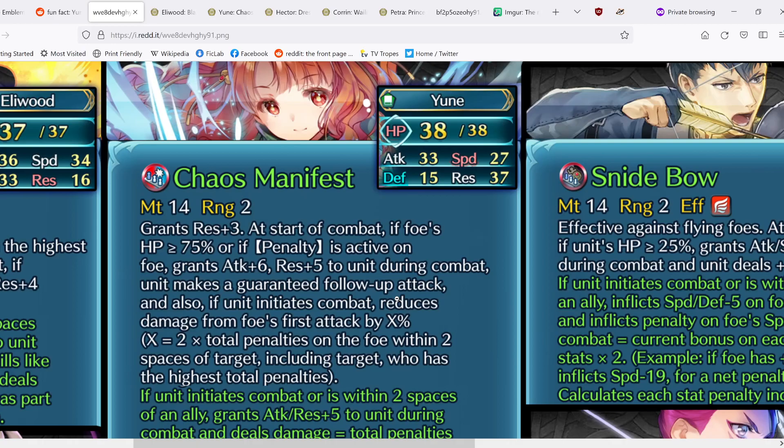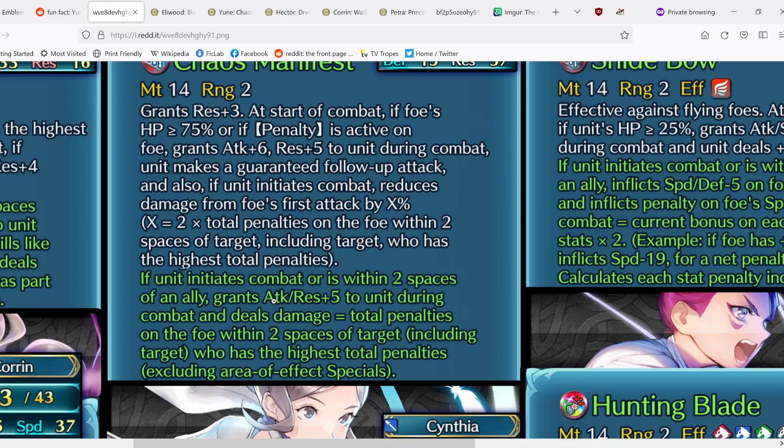This is really strong, especially when Yune initiates — having that first attack be damage-reduced is very powerful in order to land a potential second hit with the guaranteed follow-up. Her refined effect: if Yune initiates combat or is within two spaces of an ally, grants Attack, Res+5 during combat, and deals damage equal to the total penalties on foe within two spaces of target, including the target with the highest total penalties, excluding AoEs. This is essentially a better Dominance — it doesn't just count the target's debuffs, but also those of foes within two spaces of that target. So even if the target has Neutralize Penalty (like Brave Hector), it doesn't matter as long as surrounding teammates are penalized.